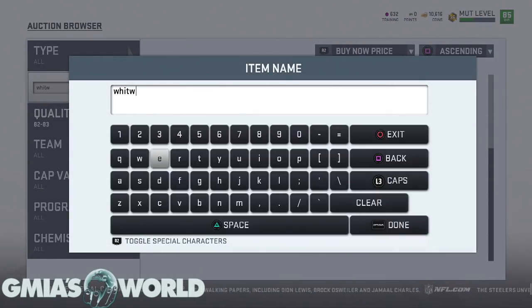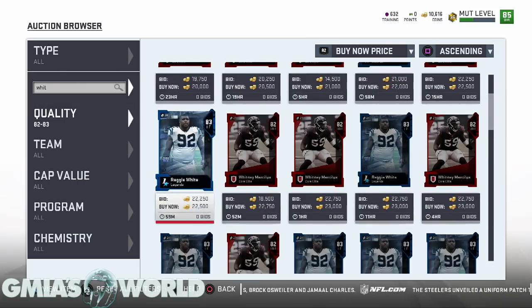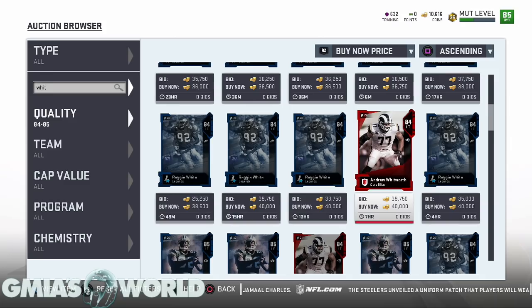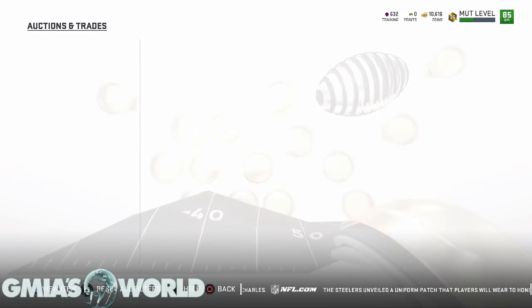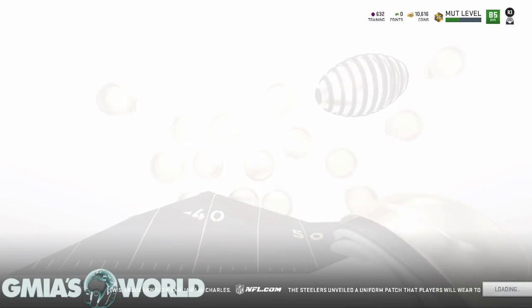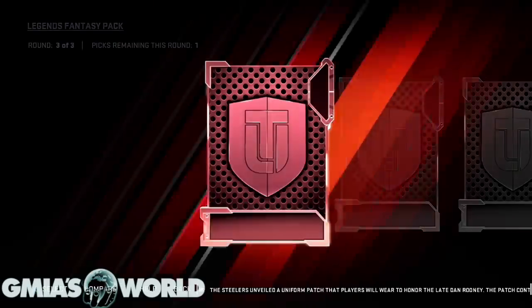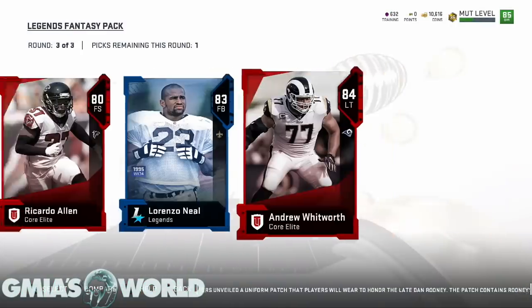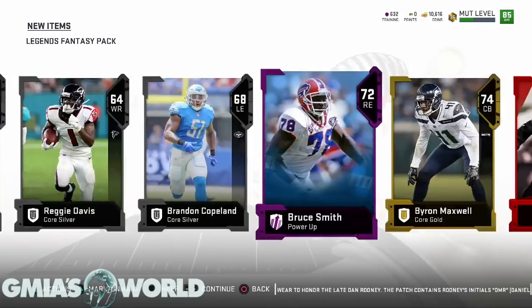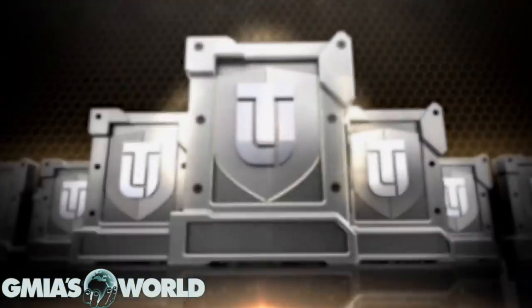And then Whitworth — I think it's an 84, that's probably why he shows up first. He's at 40k. So we're gonna take him over the other guy because nobody's really trying to go off the fullbacks right now. We'll take that other guy real quick and then go from there. Michael Vick, where are you at though? Come on, get out of here. This was a terrible pack, but it's okay — we're not gonna worry about it too much. EA's gonna have our backs.